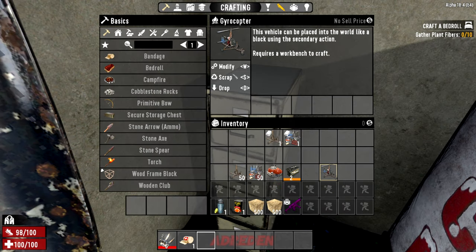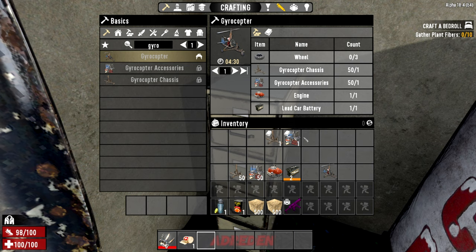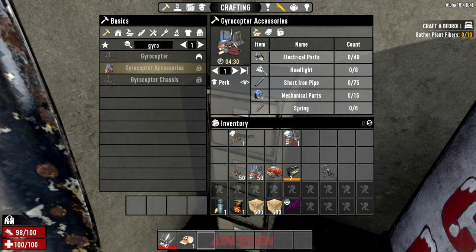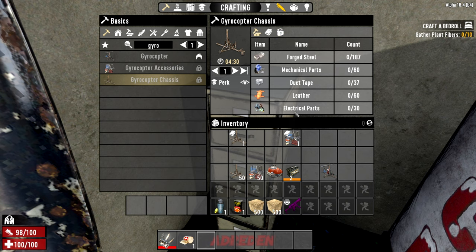To make the gyrocopter, let's take a quick look at the recipe. It looks like I forgot some wheels but wheels are easy to get. One of the ingredients is the gyrocopter chassis — for that you're going to need a bunch of forged steel, a lot of mechanical parts, some duct tape, a fair bit of leather actually, some electrical parts, and then craft that in the workbench. The gyrocopter accessories need electrical parts, some headlights, iron pipes, mechanical parts, and springs.